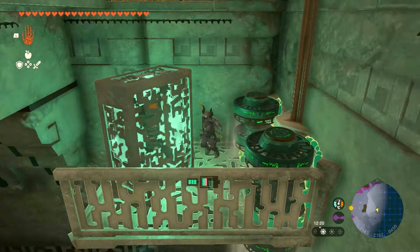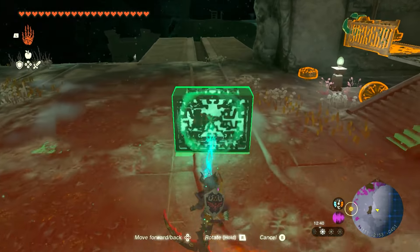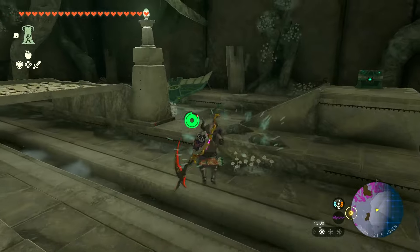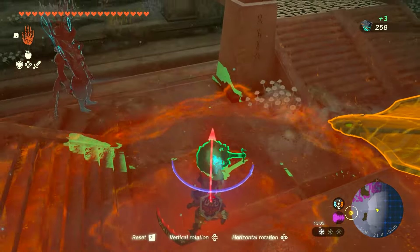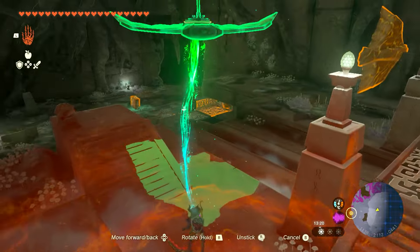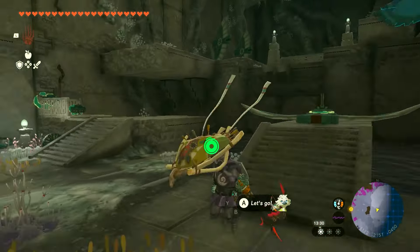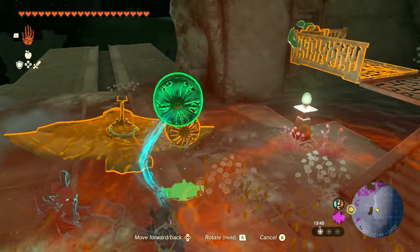You can go over here and collect some bomb flowers, then ascend to the area where it should be. Once we get up here it should already be around us somewhere — there it is, grab it. Deactivate the fan, grab it, detach it, and take it onto the next lift up to this next floor. Hit the fans — should take you up nice and easy. Once you get up here, grab it and turn off the fan so your battery life doesn't empty. Place it here for now. There's a chest up there — I recommend going on the left and climbing up to grab it.